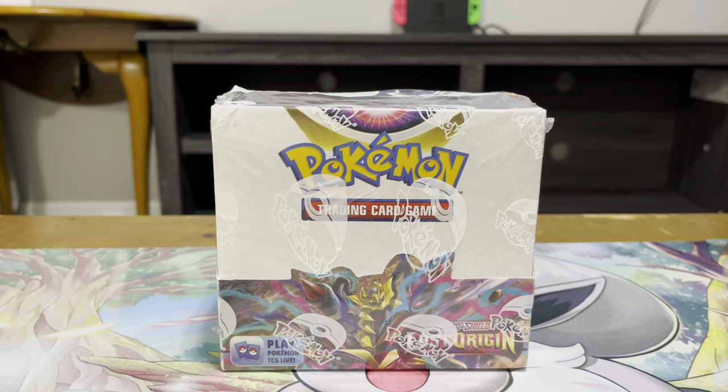Hey y'all, how's it going? Gym trainer Cory here, and today I have the new set Lost Origin. My game store got it and was able to give it out a little bit early, so this is actually Tuesday — it comes out on Friday. I've been really excited to open it, so I'm just gonna hop right into it.